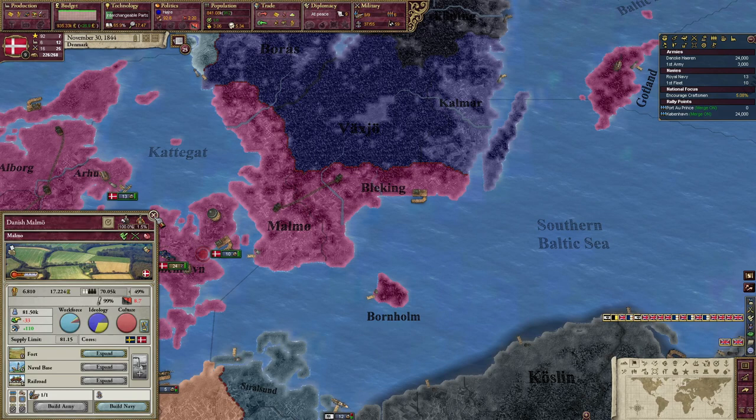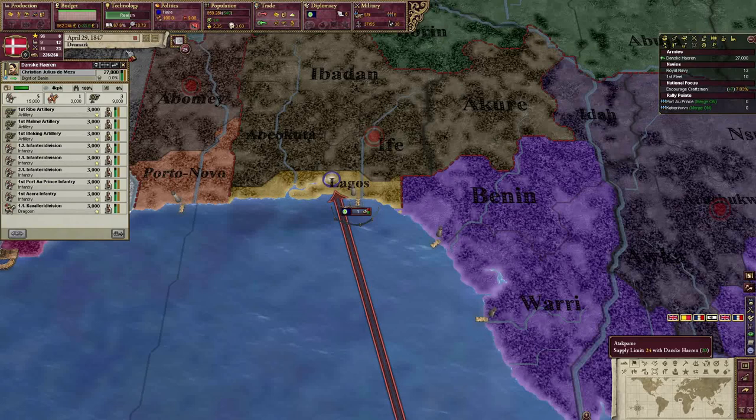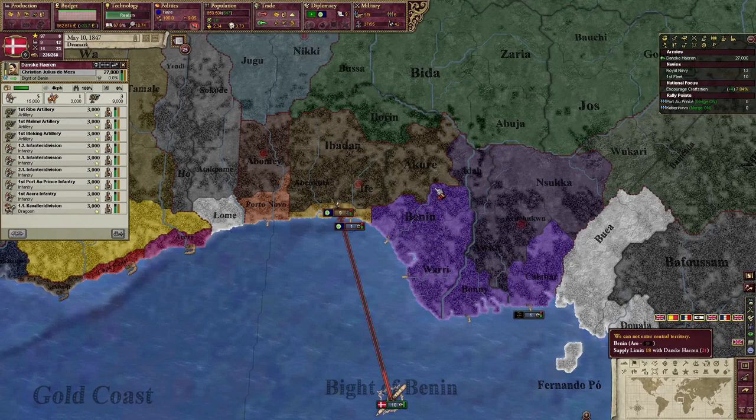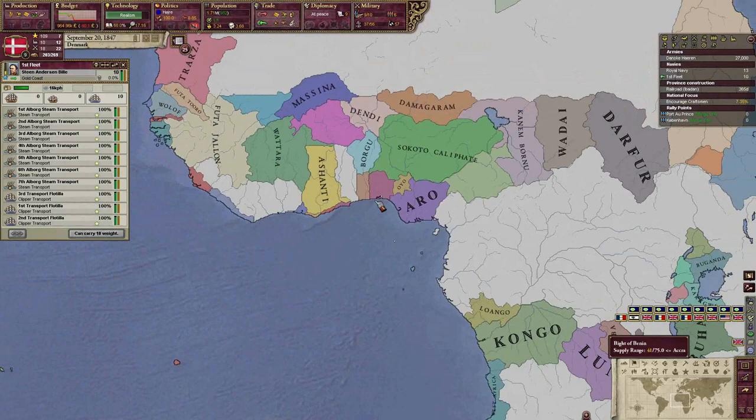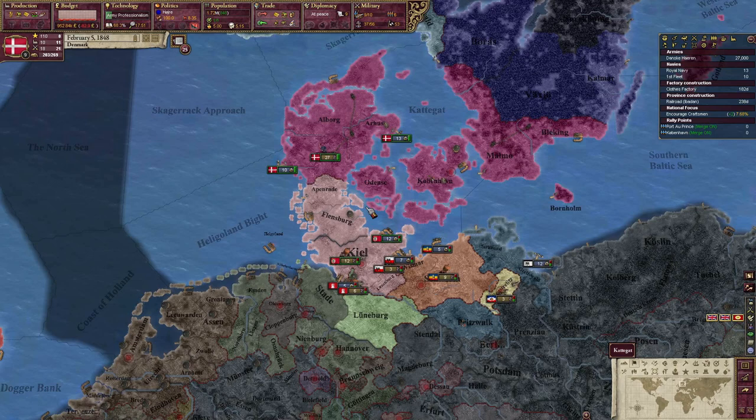The next phase of Danish imperialism is about to begin. We are taking this nation, Oyo, because the British get an event to take it later and I'm just taking it myself - there is no contest. Those guys did not stand a chance at all. We are now a major holder of land in Africa. Very cool. Oh no, Christian has died - Christian the 8th. How can you read this font? It's the world's worst font, it's almost as bad as the rock salt font. Christian died, which means the country's about to go to pot.